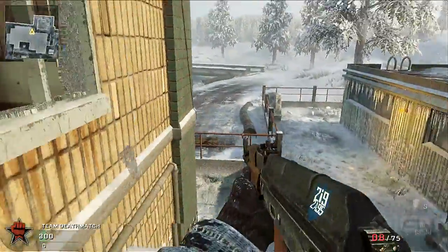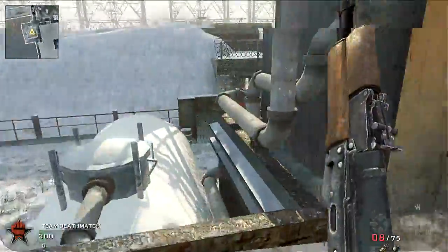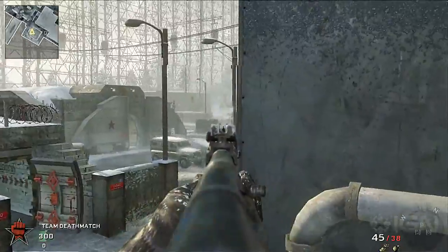Out the back window, we're back at Spetsnaz spawn. You can use this rooftop to patrol opposite sides of the map and watch for enemy flankers.